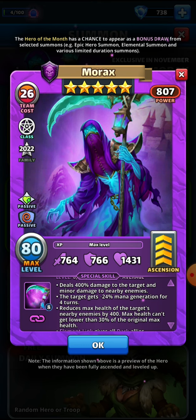Just going over his special skill — the 400% damage to the target and minor to nearby enemies is very similar to somebody like Richard from Season 1, who's 415 to the target and minor to nearby. Zagrog was the other one I was thinking of — he's 430 and minor to nearby, but he's got the chance to bypass as well. So it's a pretty big hit — at 764 attack, if you level him up he is definitely going to do some damage.